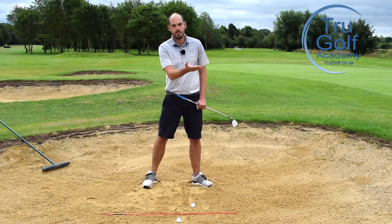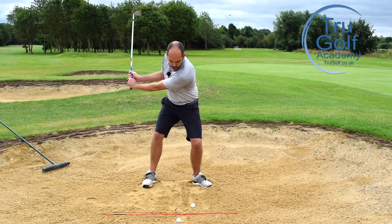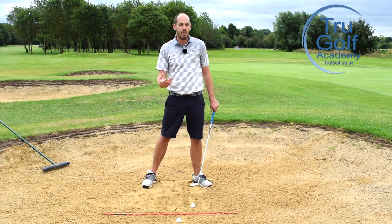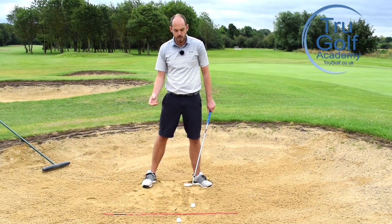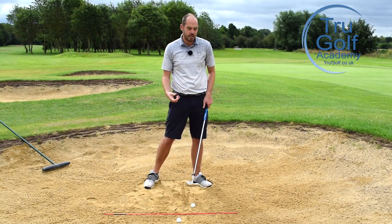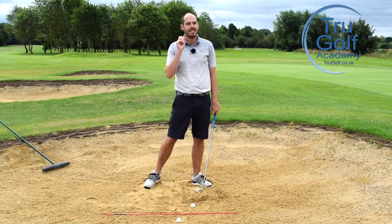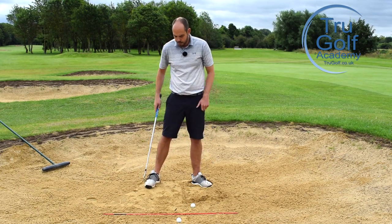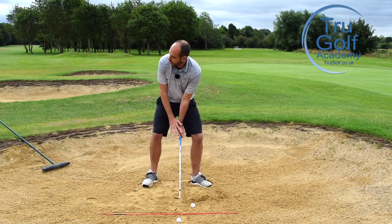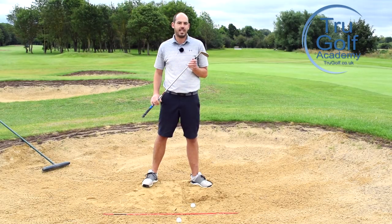A shallow swing means the club is low to the ground for longer — moving on a lower arc with almost a larger flat zone. We can get away with that contact being a little too far back. If we create a very steep, vertical swing — which people often think they should do in a bunker — we're going to be digging and that strike point has to be pinpoint perfect. I'd much prefer a shallower, more rounded swing, and by lowering the handle, that's going to help you do it. So there are three things with the club face and handle position.